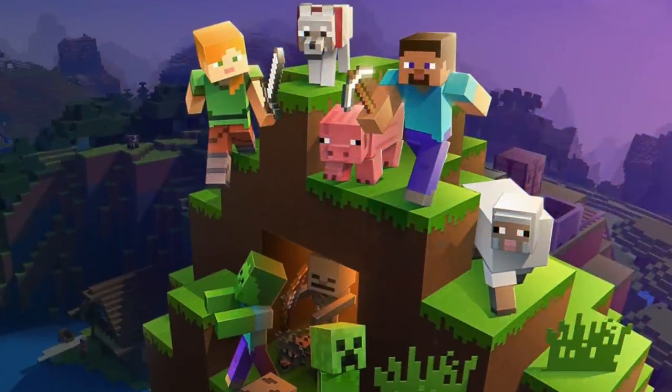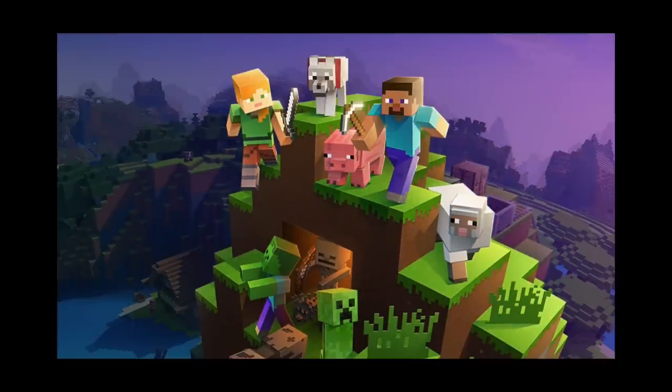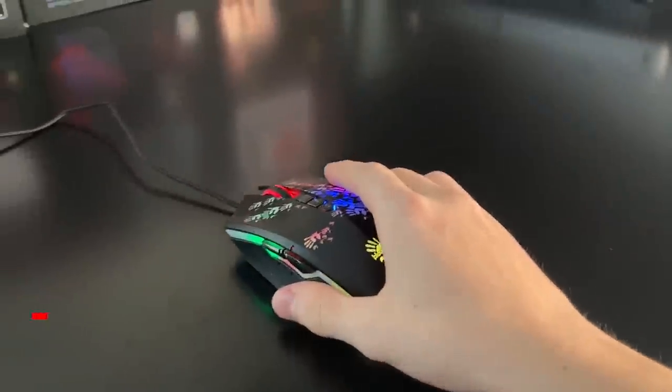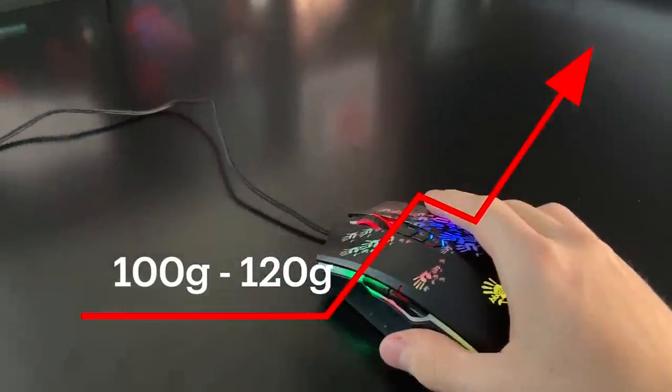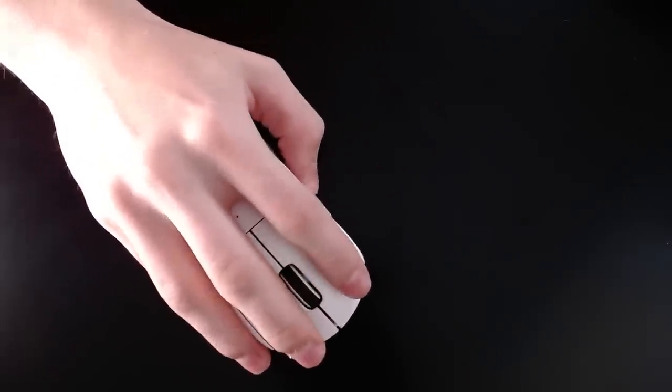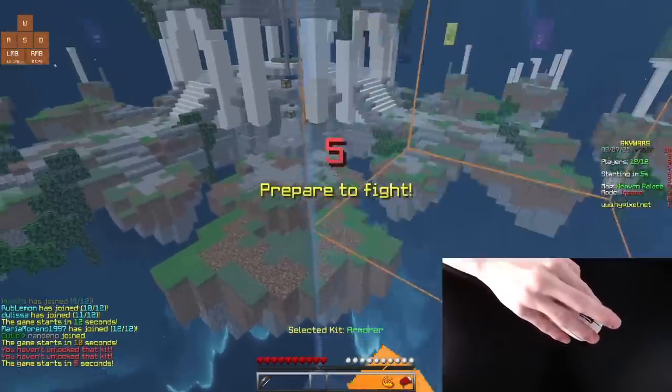If you are part of the Minecraft gaming community, you already know that the demands of a Minecraft gaming mouse are way different than an FPS mouse. I'm a person who mains 100 to 120 gram mice, and coming from a very heavy mouse to one as light as the Superlite is absolutely insane. The aiming is completely different, gameplay runs way smoother, and the fact that it's wireless makes it so much better — no cables to worry about.